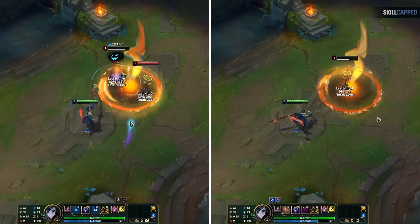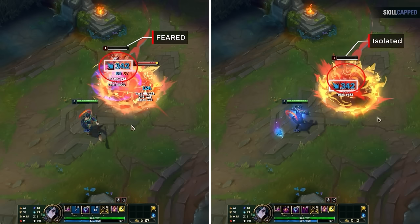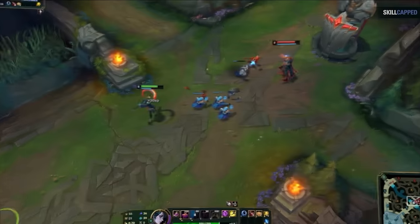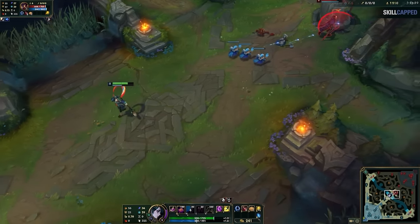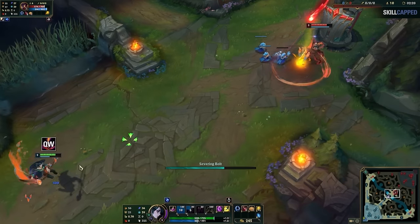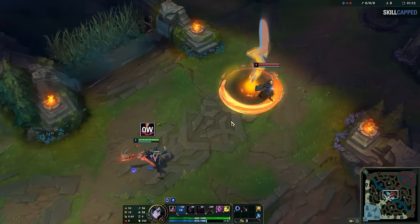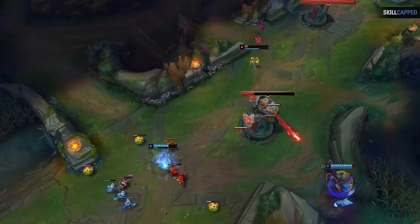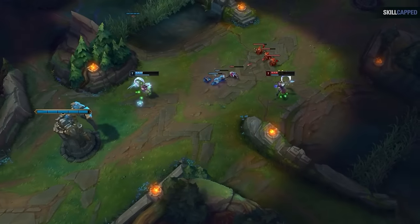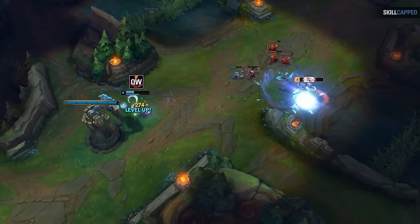There's one mechanic you need to know: your lightning does bonus damage to isolated or crowd-controlled targets based on how low in health they are. So in lane, you really only use it to finish off low-health enemies. A nice trick is to push a wave, then while the enemy is last-hitting under tower, run out of vision to pretend you're recalling or roaming, then land a QW on them as they stand still. If you try to place lightning right under a moving opponent, they can walk out of it — so either time it as they're running away and place it slightly in front, or time it when they're standing still to last-hit or casting an ability.